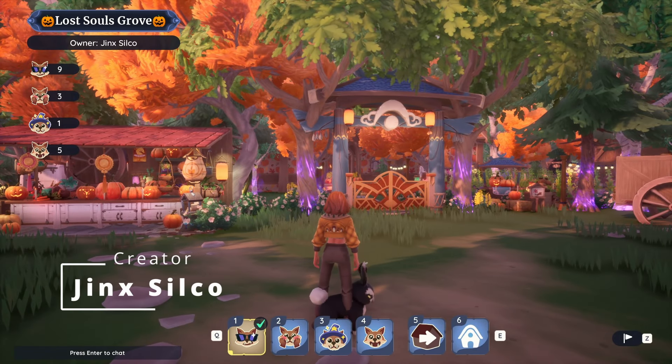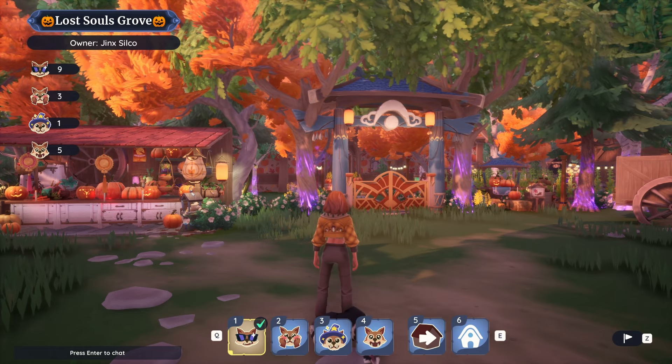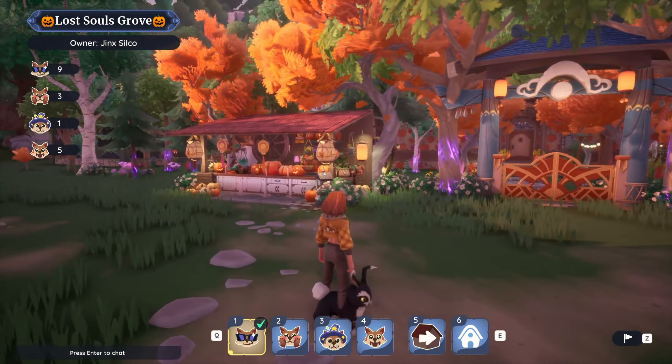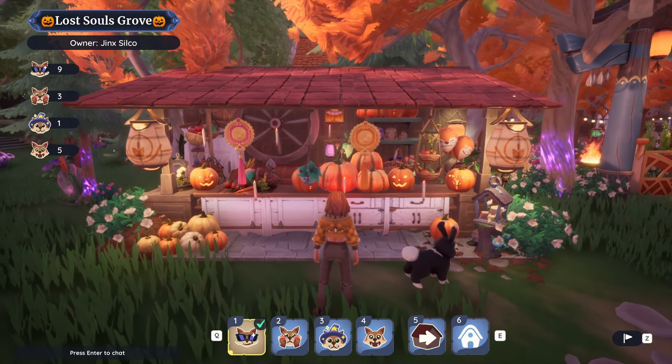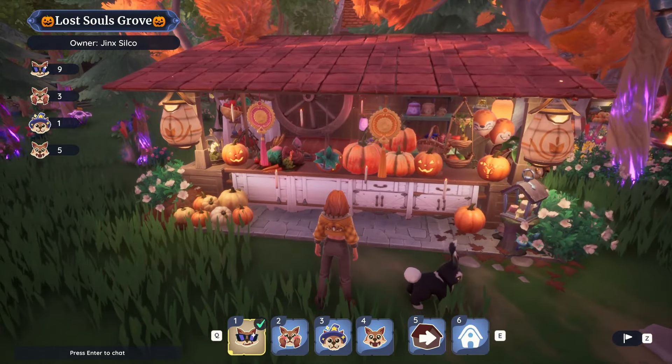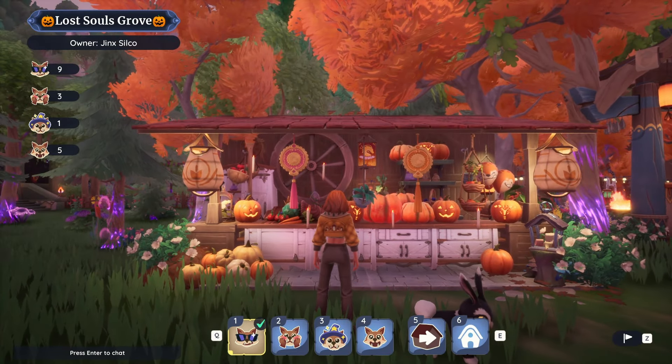We are at Jinx's Sailcoast plot, Lost Souls Grove, and it's already very Halloweeny. Let's take a look. Very beautiful shipping bin. I love the expansion pieces in the middle. So well done.